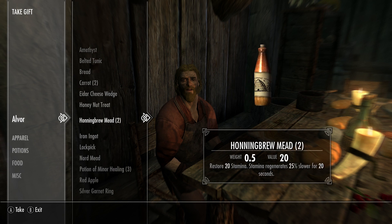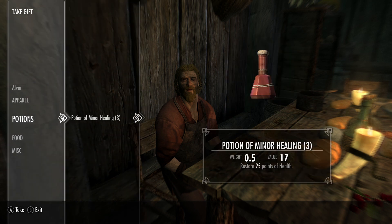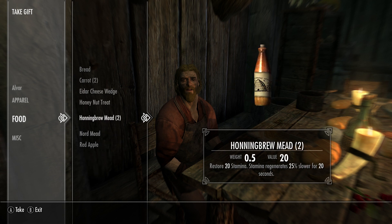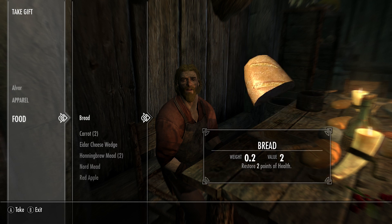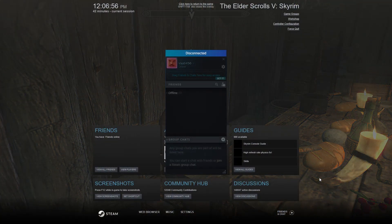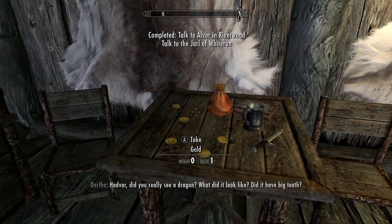So this is like a sort of take-gift system which I think is only used here. Yeah, all this stuff is free. The Jarl needs to know if there's a dragon on the loose - Riverwood is defenseless. We need to get word to Jarl Balgruuf. Also, it's named Riverwood - a lot of the places are made out of wood, so things won't go too well if things get burned.